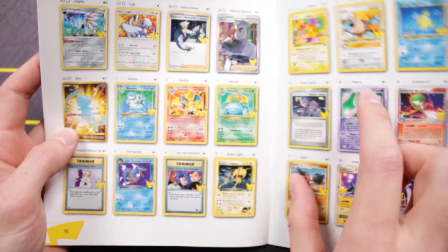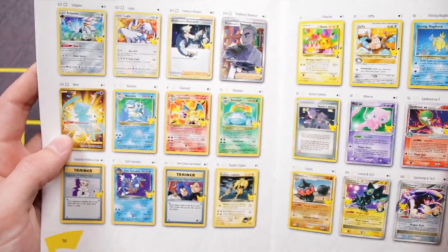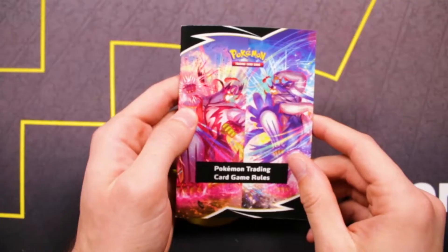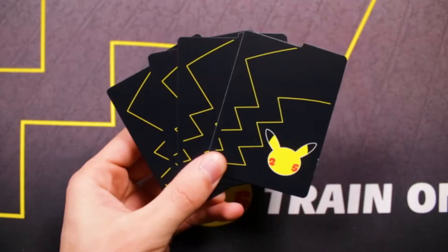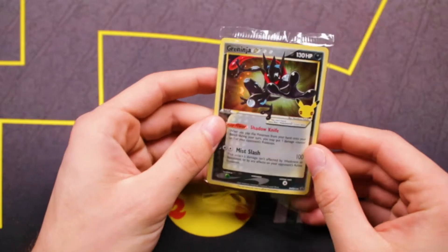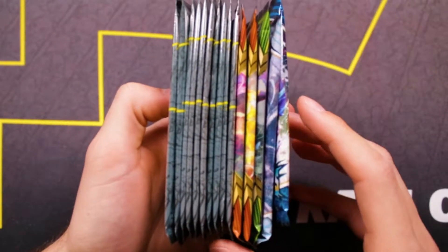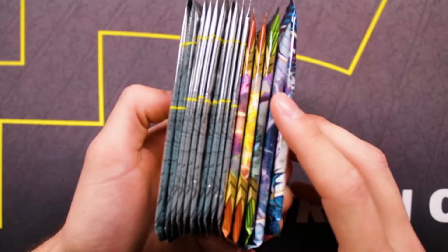This row right here — all four of those, the OG3, the Golden Mew — we want those. That's what we're looking for today. Then we have the Rulebook, Energy Cards, Heart Sleeves, Dividers, a Code Card, Condition Markers, and some Dice. Also in the Elite Trainer box, you get this beautiful Greninja Blackstar promo. And now the part we've all been waiting for — all of the packs.